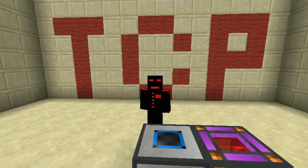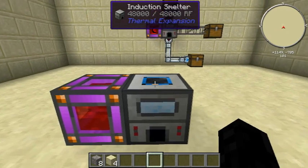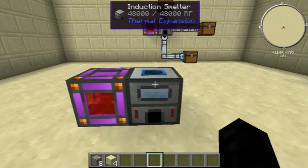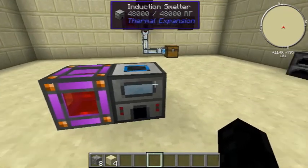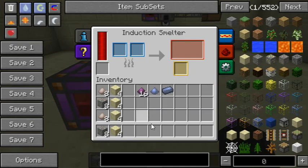Hello guys and welcome to my tutorial on the Thermal Expansion Induction Smelter. This is a pretty cool thing to use because it sort of replaces the pulverizer and the redstone or powered furnace, depending on the version that you're using. It's handy for several reasons.